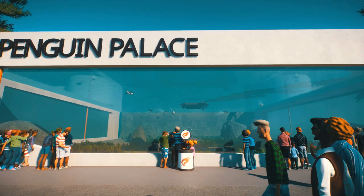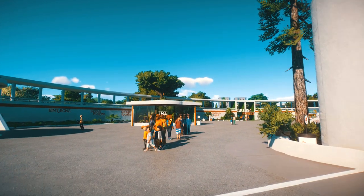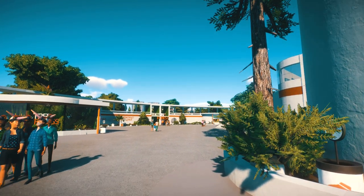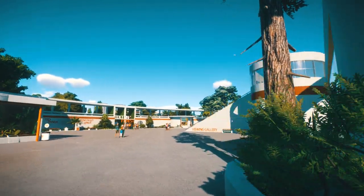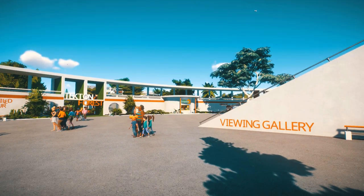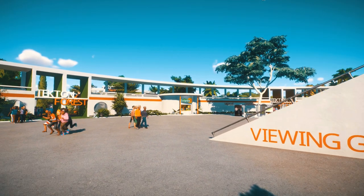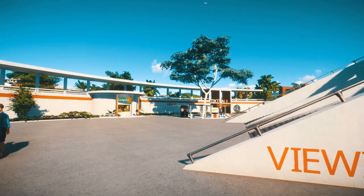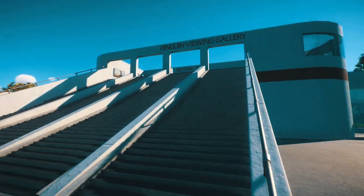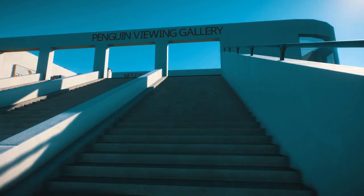We've got this big underwater viewing area for the penguins, and then some exhibits scattered about as well. A lot of the habitats in this zoo have viewing on different heights, which is something I really like. Let's go up to the viewing gallery — there are stairs here which will give us a different view of the penguins. I wanted the guests to be able to see them underwater at the front, and then on land and on the surface of the water up here.